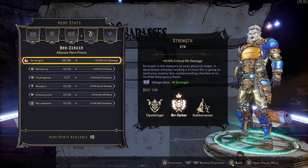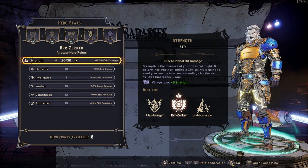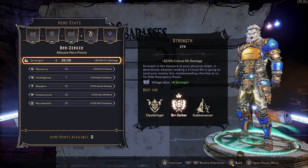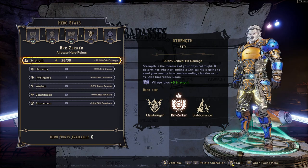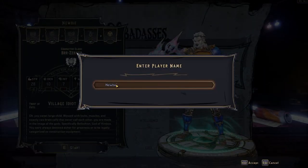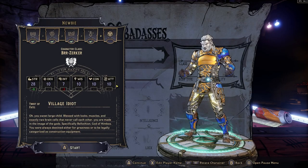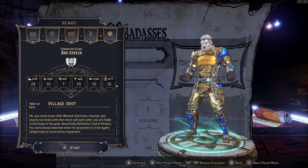Once you have picked that in your character selection, we go through to point attribution, where you're going to add in the extra points. As you can see, it enhances individual things — for example, strength will give you extra crit damage. Pushing all of your points in will just mean that your character is ready to go, and after that you have got the name selection, and then you're left with your character and your full stat spreadsheet going into Tiny Tina's.